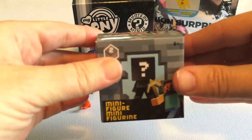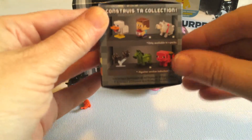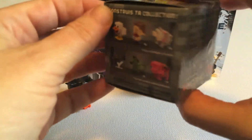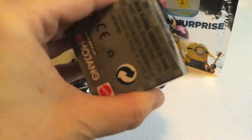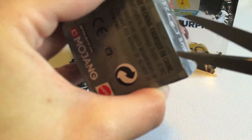Let's do Minecraft next. I've really been enjoying these, and I've been brushing up online so I'm starting to get to know some of the characters. The bat is actually the one I really want to get, and the ocelot. So fingers crossed we might get one of those today. And these have really sticky tape. Let me grab the scissors and we'll pop this open.